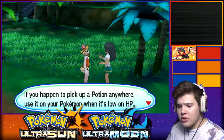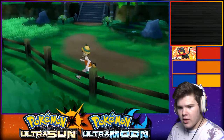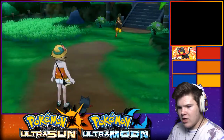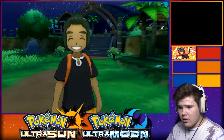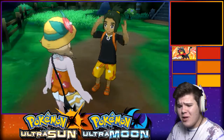If you haven't picked up a potion, you just got your starter - whatever. Hey! We're going to get a partner. Have you decided? I'm Hau. I couldn't wait to pick up a partner, so I can't even find you myself.